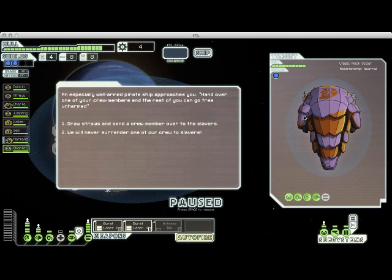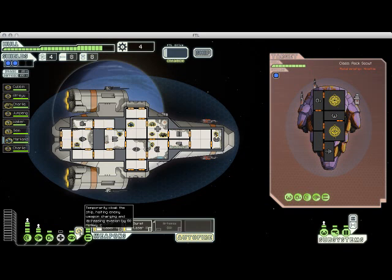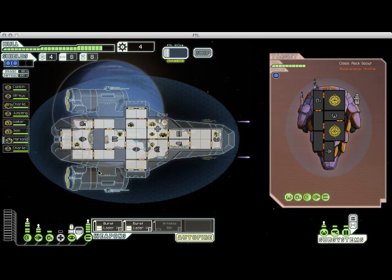Here we come across some slavers. They're demanding one of our crew members in exchange for not fighting us, but we have two Burst Laser 2s, so these guys are not a threat. Since both weapons are the same type with the same cooldown, they will fire simultaneously. So I'm not going to worry about timing to pierce shields like I was with the missile launcher — I'll just set them both to fire, one aimed at the shields and one at the weapons bay. Between that and cloaking to dodge the missile, I'll be very surprised if this guy does any damage.